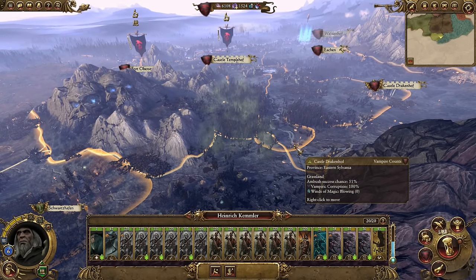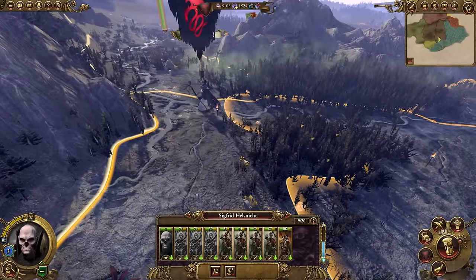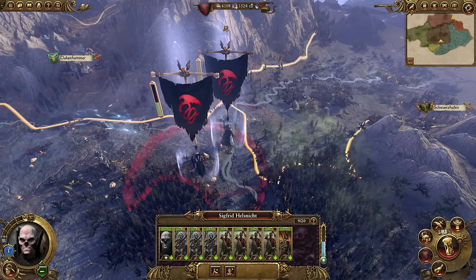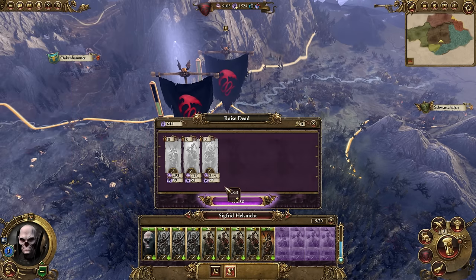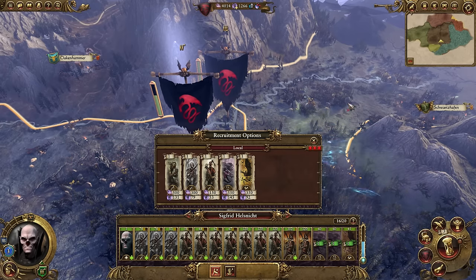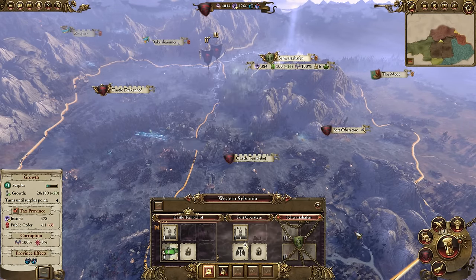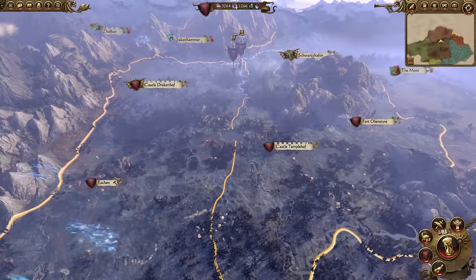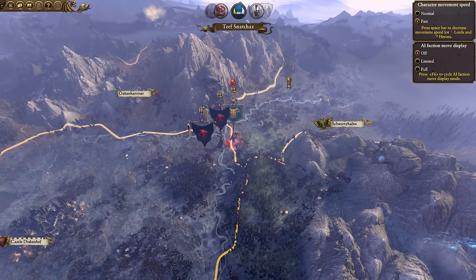With Western Sylvania almost secure, take that stack at the fort and the secondary army and bring them both down to Schwartzwarfen. With one and a half to two stacks, you can easily take over that territory and secure both Western and Eastern Sylvania, which then gives you the choice to spawn in the other legendary lord, Manfred von Kastein. Be vigilant with the enemies on your borders — the humans will declare war soon. There's a very strange thing that happens here, consistent across three legendary campaign tests: Schwartzwarfen likes to take its only stack and attack the dwarves in the mountains. With no army guarding Schwartzwarfen, your two stacks can easily take over with no problem.